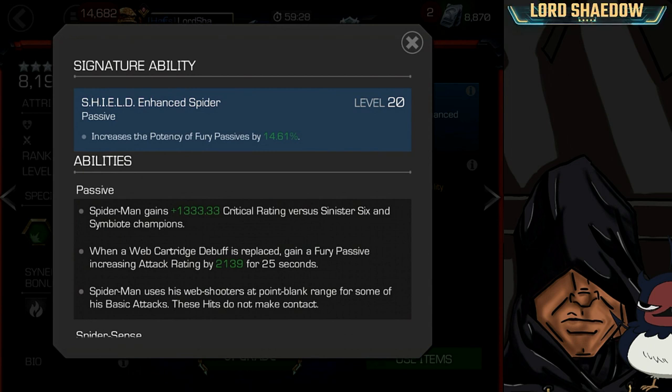His signature ability increases the potency of fury passives — more damage, bottom line. The higher the sig level, the more damage the furies will grant him. Does he need to be awakened? Not really. He does decent damage already and that 15% rounded up isn't going to add a whole lot, but more is better.